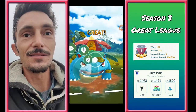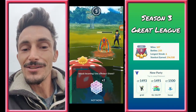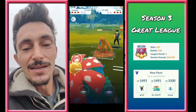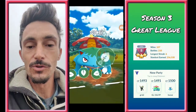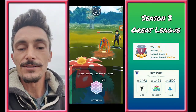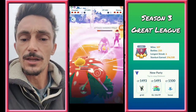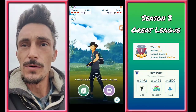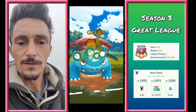Alright, Umbreon into Cresselia — this is what we live for. He switched into his Deoxys Defense, so I switched into my Venusaur because we're going to be able to resist every single move except Rock Slide, which is neutral. Every single move will be resisted. So we're throwing off these Frenzy Plants. When both of your moves are neutral, always go for the higher damage per energy move — and in this case, that would be Frenzy Plant.